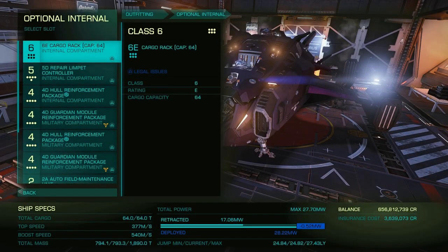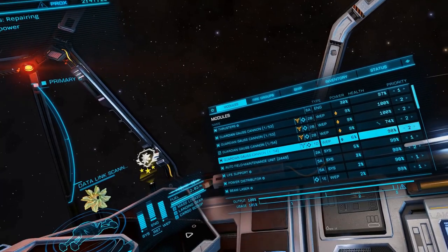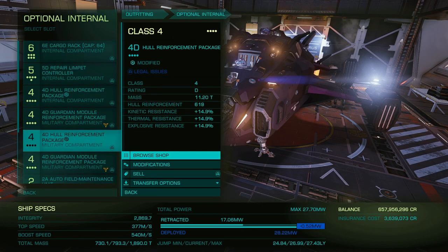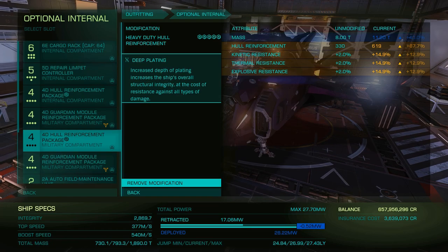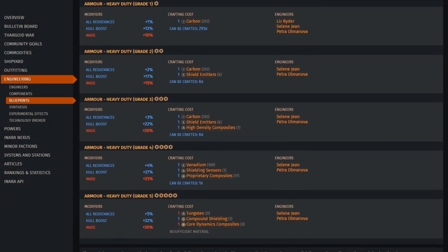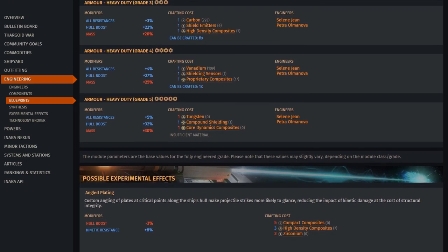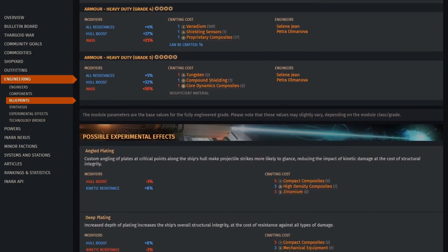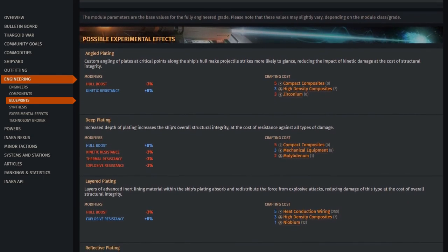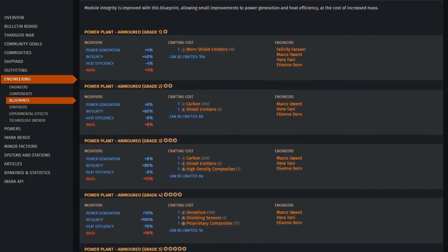Instead, an AX combat vessel should equip a repair limpet controller and cargo rack for limpets. This, along with an AFMU for module repair, will allow you to restore ship health. When coupled with multiple hull reinforcements engineered for heavy duty deep plate armour and guardian module reinforcements, your ship will be very well protected and able to maintain a low temperature. The ship hull should be military grade composite engineered with heavy duty modification and deep plate experimental effect — the same for all hull reinforcements. Thargoids deliver absolute damage, so resistances do not help; only overall armour protection is important. Power plants should typically be engineered to be armoured, as it is the only module that cannot be repaired in combat.